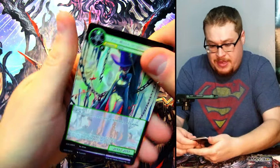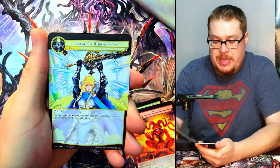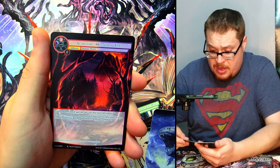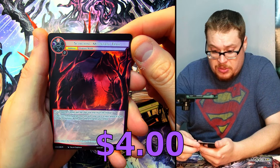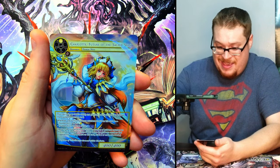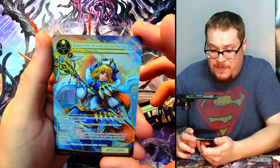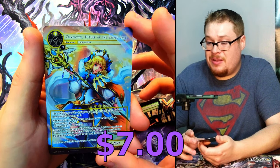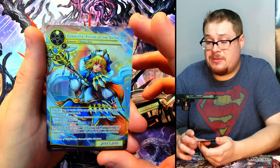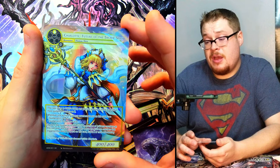Next one, let's go! We need to find our witch — we need to get the pointy witch, that's our goal now. We still need one more J-ruler. Oh, there's our rare — Scorching Mountain Trail. And then super rare full art: Charlotte Future of the Sacred Spirit! Lovely looking card. One of her better artworks — I will give her that.